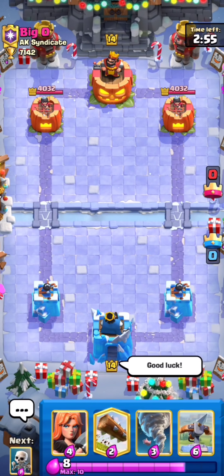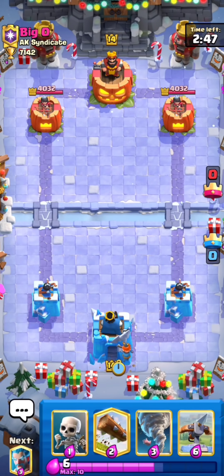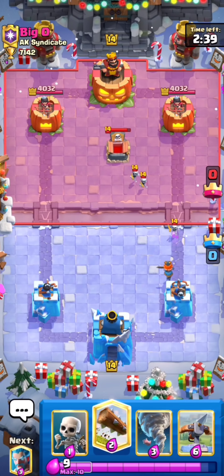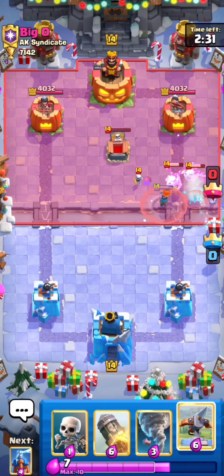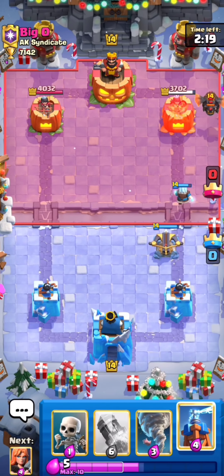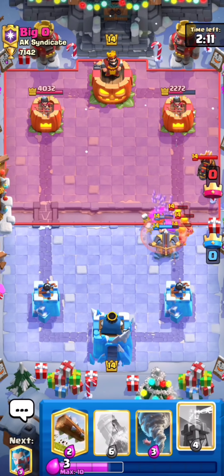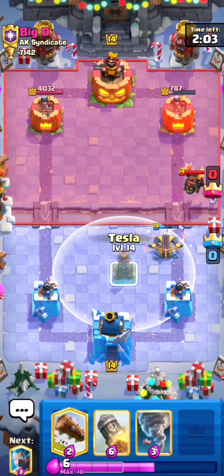Okay, we're up against Big O from AK Syndicate. I know he runs lava hound, so I don't want to just cycle log because he can just go lava in the back and I'd be kind of screwed. I'm just gonna set up with the valkyrie because he's gonna be forced to respond. I'm gonna log to cycle on his tombstone and I'm gonna ice wizard. I don't know why he played his skeleton dragons like that — he has nothing for this expo, especially since he went lava hound. This should get a ton of damage. I'm not gonna play my tesla just yet — I want to wait till I get some elixir and keep my tesla up for as long as possible.